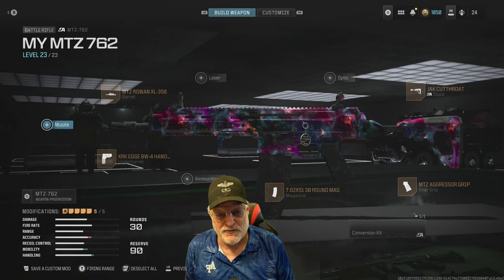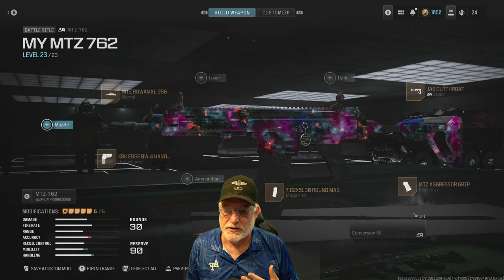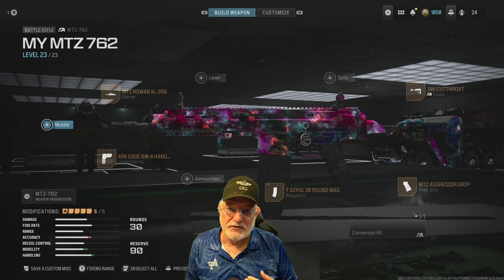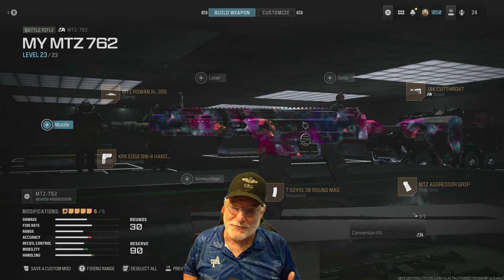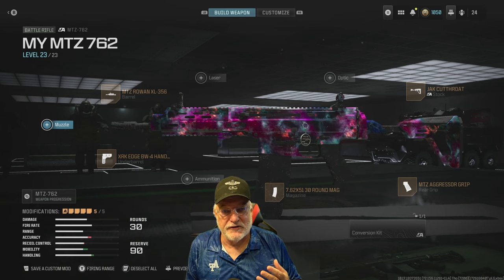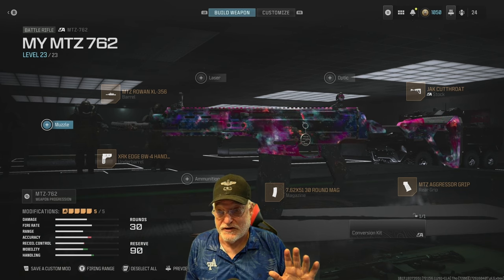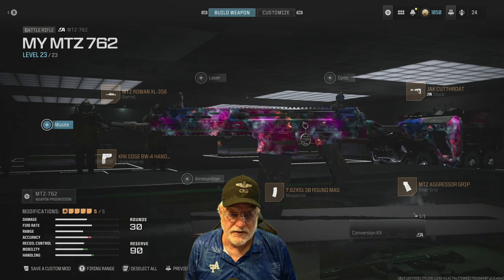Grandpa Newbie reporting for duty with another relatively powerful battle rifle build. It's getting close to the end of life for Modern Warfare 3, so it's time to try some new things — get wild, get wooly, take some risks. When I released the video on the MCW 6.8, several of you said that the weapon was junk, and a couple mentioned the MTZ-762, so I thought I'd take a look at that, and here it is.